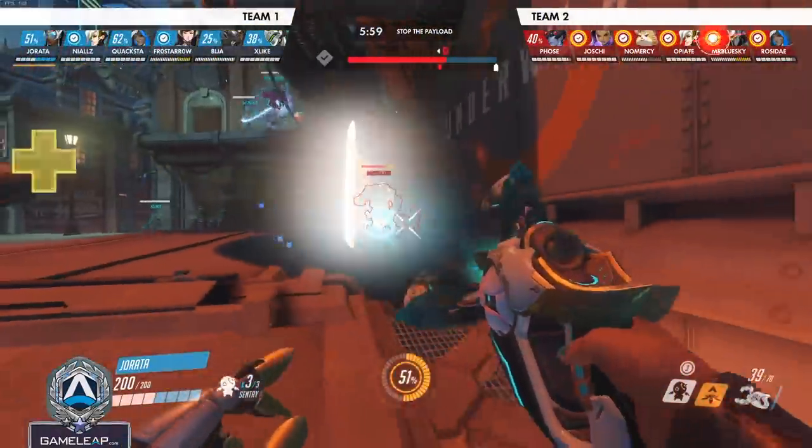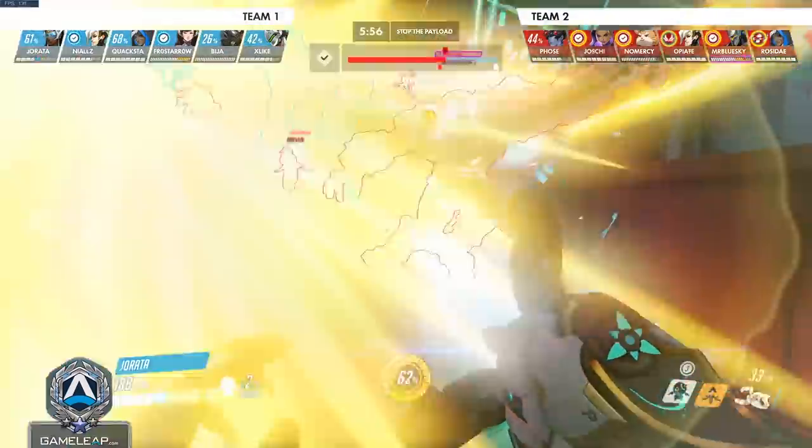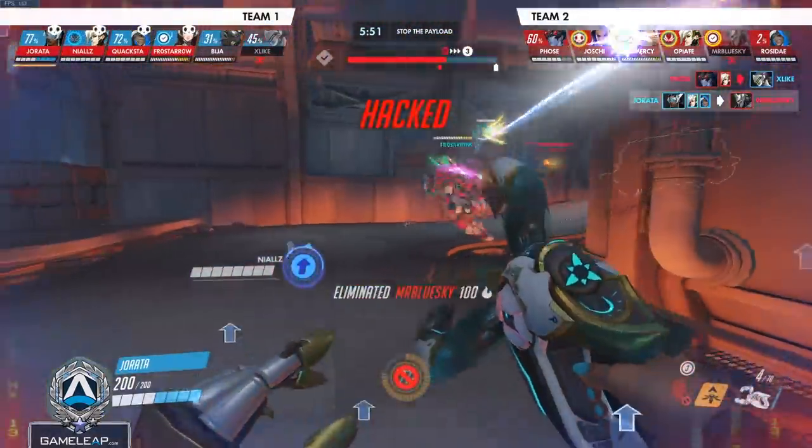The next character is Symmetra. On Symmetra you can jiggle-peek corners and spam orbs — this is incredibly effective because you barely expose yourself but can spam orbs through a corridor, and a full-charge 140-damage orb is nothing to scoff at.